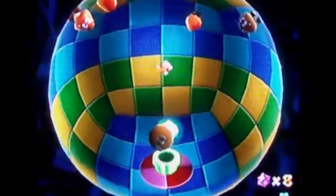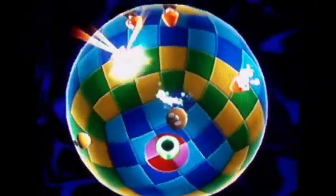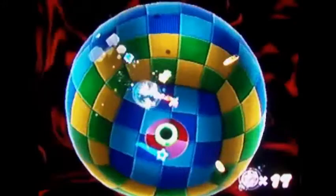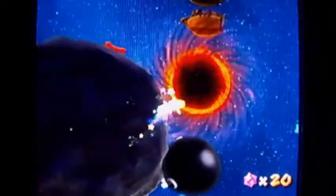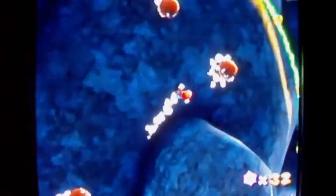It's a rainbow star! You grab this rainbow star and it turns you invincible, just like a normal star in other Mario games. You can walk around this planet — it is so awesome — and collect star bits along the way as well as coins. You can also kill Chomps with rainbow stars; you can't kill Chomps with any other method.